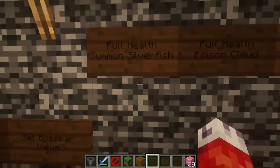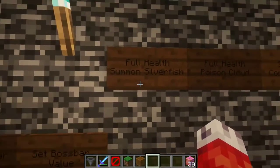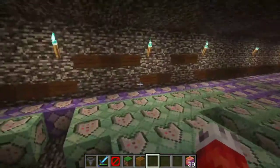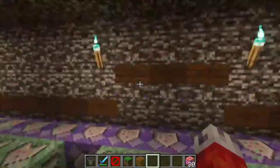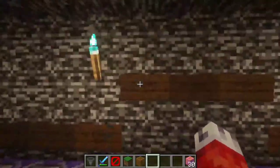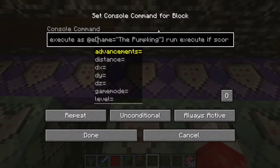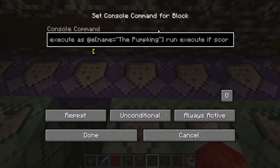Our very first attack is when the pumpkin is on full health or lower, and we're going to have it summon some silverfish. This is actually a pretty simple one to do, and it works for any minion you want it to summon — I chose silverfish for the Halloween theme. If we pop into this repeating command block, here's the first thing we want to do. For all of the future command blocks, we're executing it as the pumpkin, so the command only triggers while the pumpkin is alive.